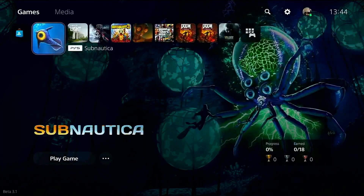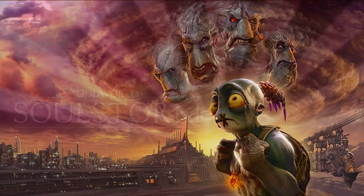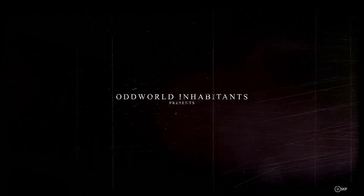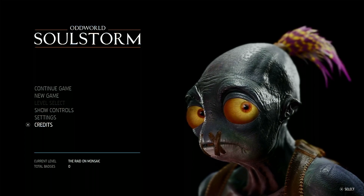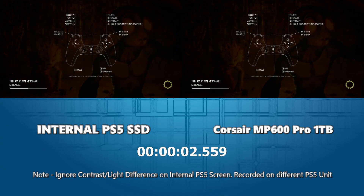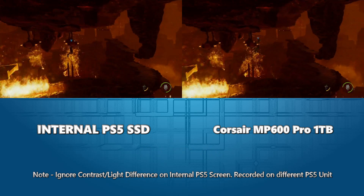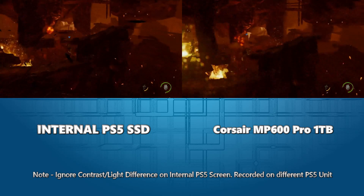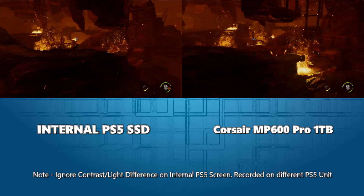We can make our way into our final test, which is Oddworld Soulstorm. This is a PS5 exclusive title. We're not going to be testing it from the load game — we're just going to be going into the save load. It's a simple load procedure; we're loading into an early stage of the game that has lots of activities and assets all running at once. That was a lovely quick load and we are in. It's a bit pixely for you guys, but we're just looking at how quickly the game runs — making sure there's no delays, no secret load, no texture drops, anything like that. It seems to be running absolutely fine, no problems whatsoever.